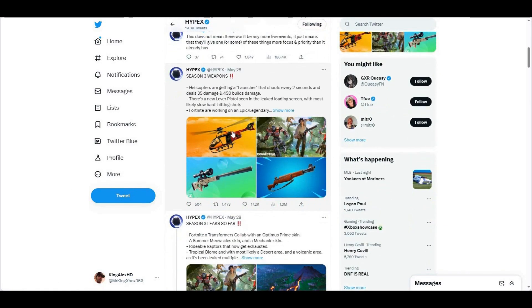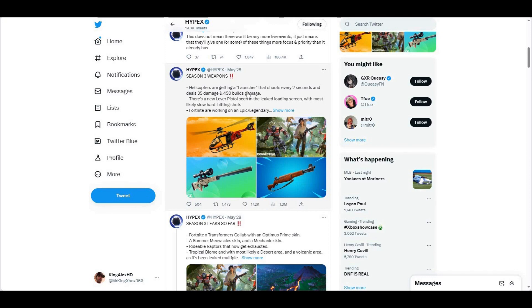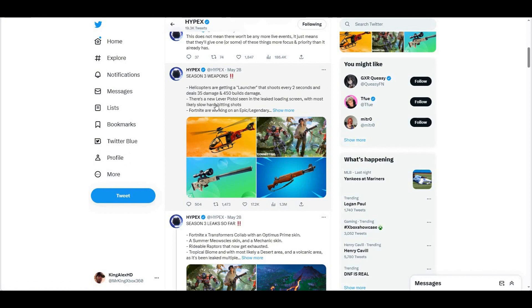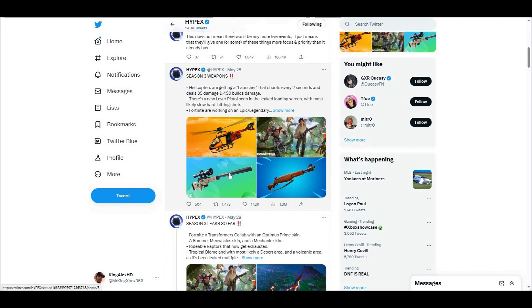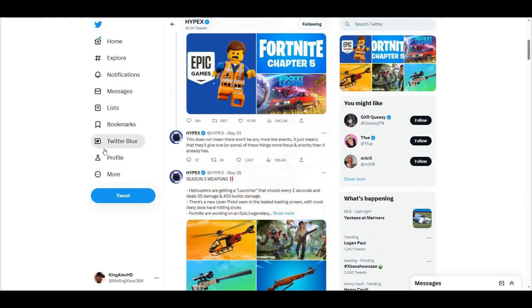So basically on Season 3 weapons — I just want to point this out. He does say that we're going to be getting the helicopter. Finally, we haven't had the helicopter for a very long time. Basically, we're going to be getting the helicopter launcher that shoots every two seconds and deals 35 damage and 450 build damage — so apparently the helicopter you can shoot from. That's something new; that's going to be amazing. And then once again, he does say there is a new lever pistol — yep, that's the pistol right here, that is 100% right. And he does say that we are going to be receiving the sniper on Season 3, as well as this weapon right here, which is actually really good because we expected that.